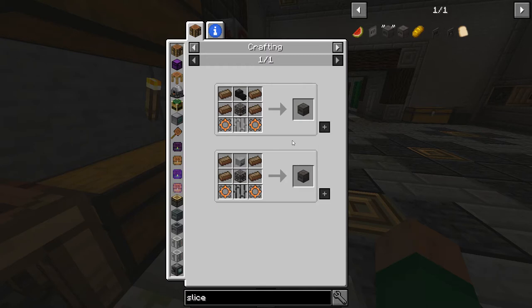We need those to deal with the armor because advanced item filters let us filter and ignore metadata and ignore damage. Armor comes through with damage and it comes through with enchantments, so we need those features to make efficient filters.